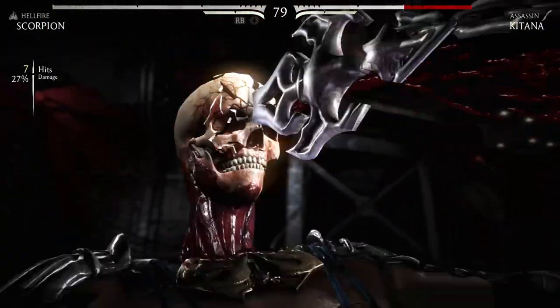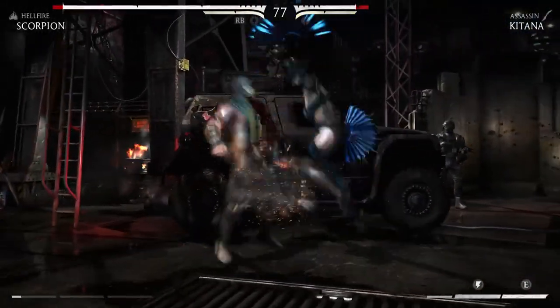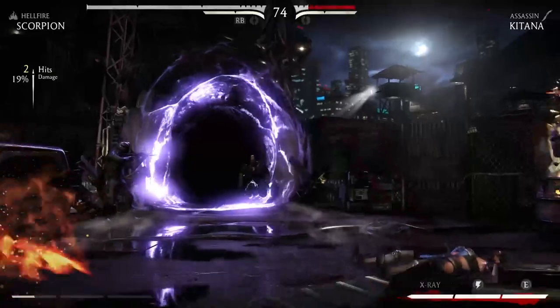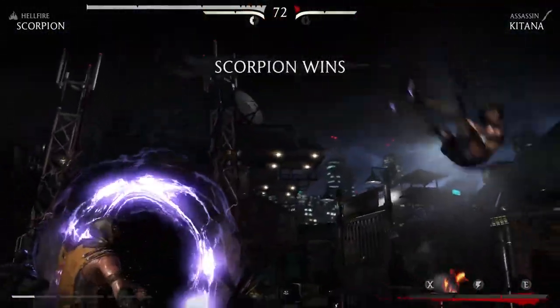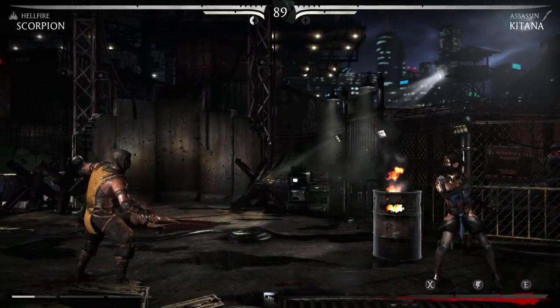One of the best combos is: you can teleport, get a kick in, then do the fire aura, and then hellfire them. There's just a lot of nice things you can do with Scorpion. I almost feel like he's a little bit cheap just because he's so good, but I'm sure expert players know how to counter him. As sort of an average player, he seems really overpowered, as Katana agrees there.